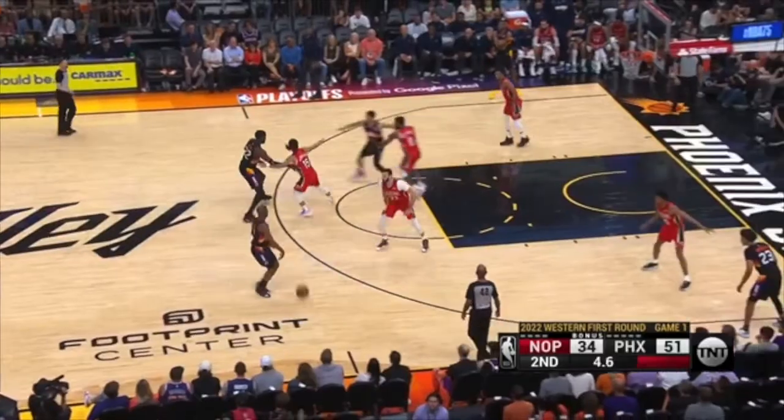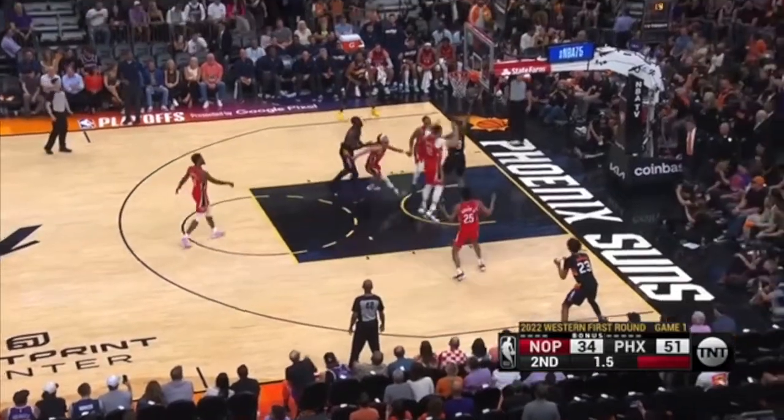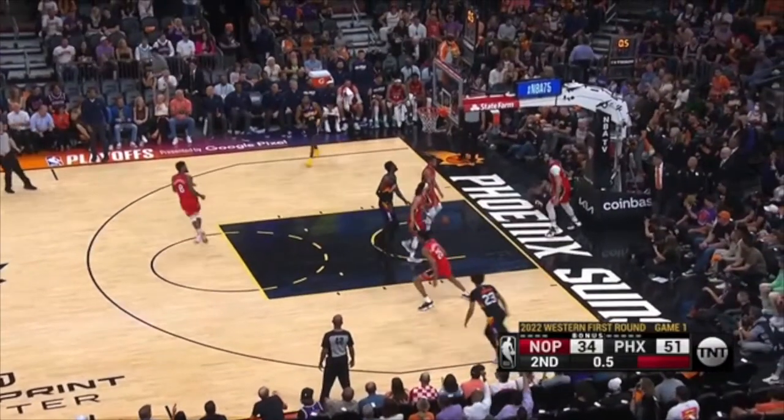This is Larry Nance guarding Chris Paul — a big-guard mismatch on the perimeter. If you're Larry Nance, get up, force him this way. Now this player's got to be seeing the ball. This player can drop a little bit, maybe a half step, but see the ball. When Chris Paul comes, forcing him this way, there's no place to go — I can stunt and easily recover. Instead, you get beat away from any gap help and Chris Paul's right to the rim for a layup.